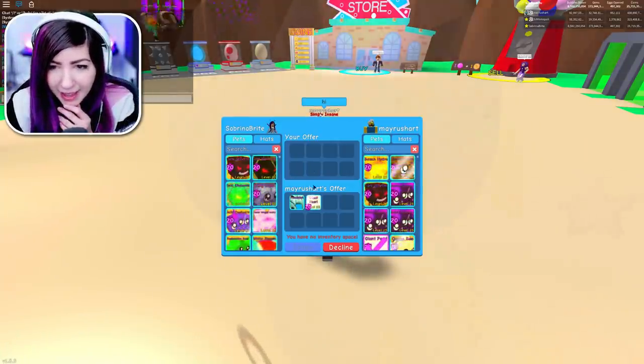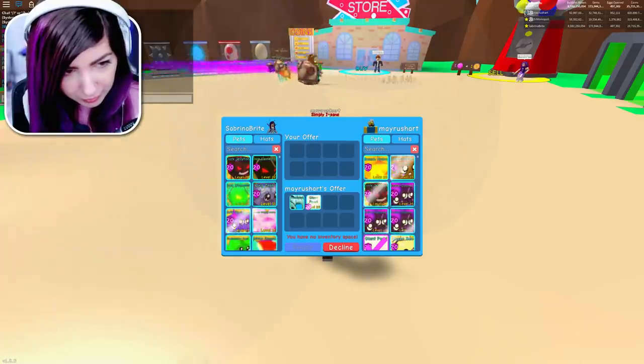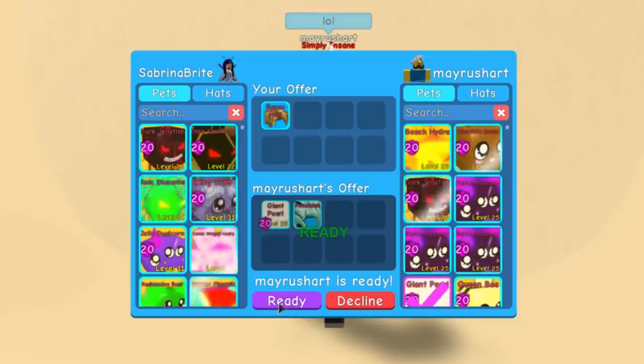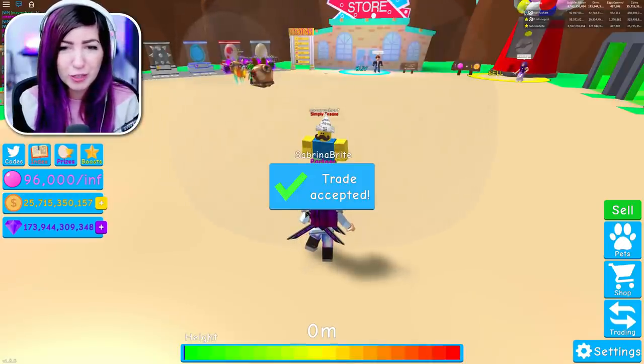Best hat! You have no inventory space. Are you kidding me? What — you're trying to give me the best hat and my space is full? Give me a bacon hair instead. Okay, no problem. So we just got traded the best hat with the best pearl pet you can get currently.